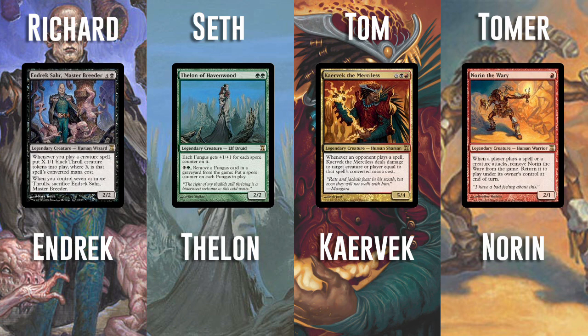And Tom, what are you running? I'm running the first 10 ticket challenge deck - it's Karamek the Merciless, who's a 7-mana 5/4. Whenever an opponent casts a spell, he deals damage to a creature or player equal to that spell's converted mana cost. I love this guy, I think he's super underrepresented. When I was putting the deck up on MTGGoldfish, I was surprised - it's actually under $8. I'm super excited to try it out.